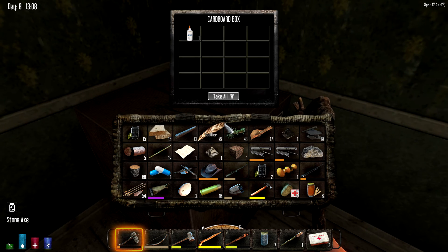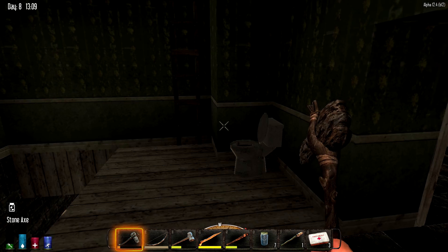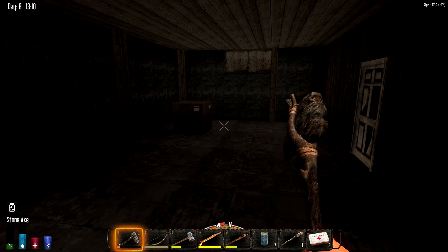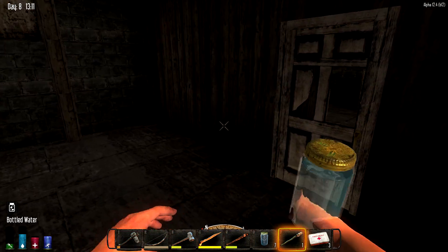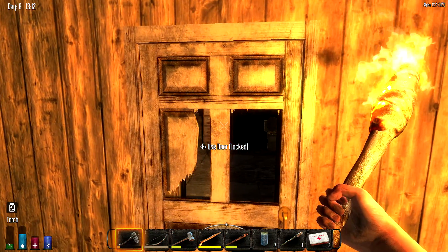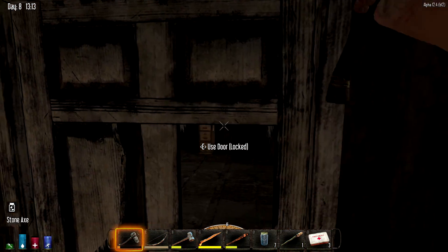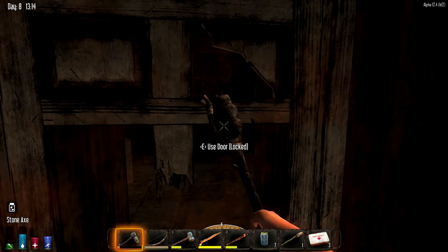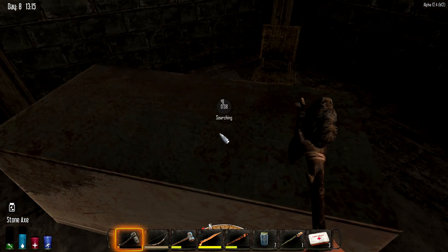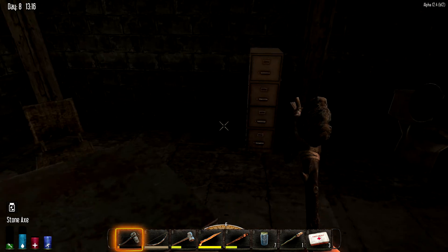Sink. Cardboard box. Glue. There's not a gun safe, but there is a desk and a filing cabinet, so we might find a book in here. Might even find a gun — sometimes you find guns in these desks. Antibiotics, that's good.